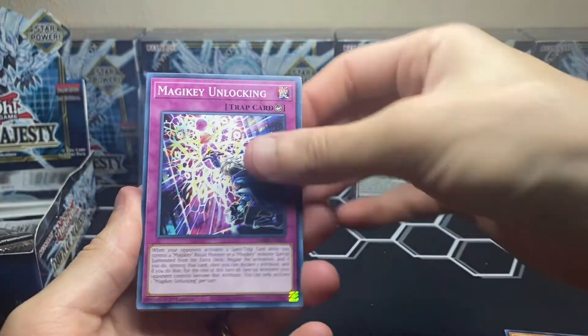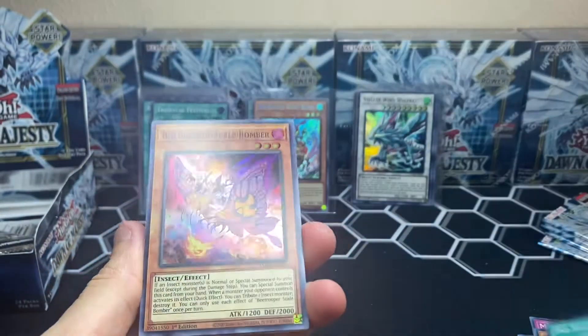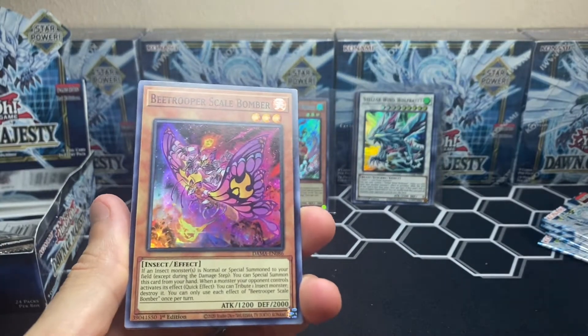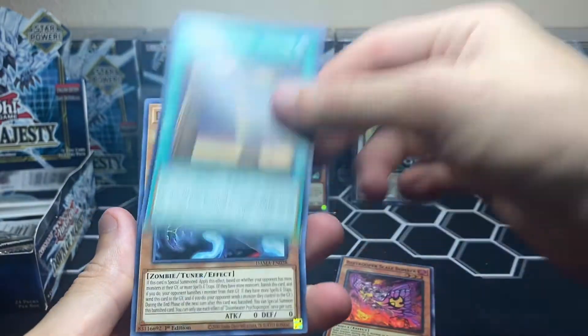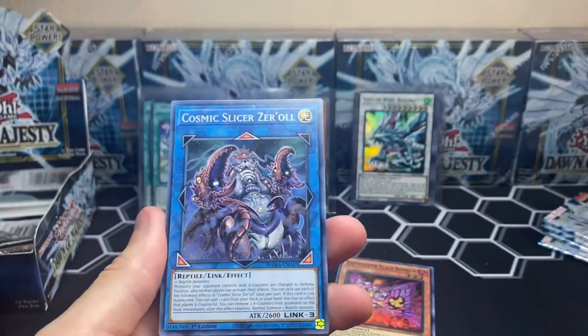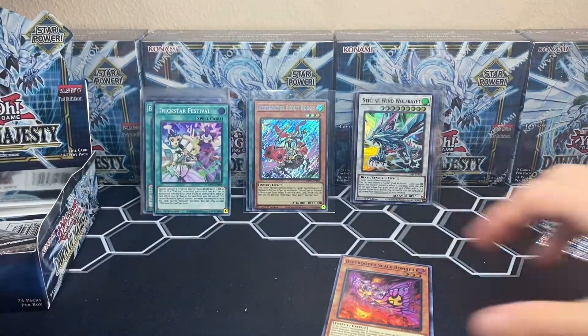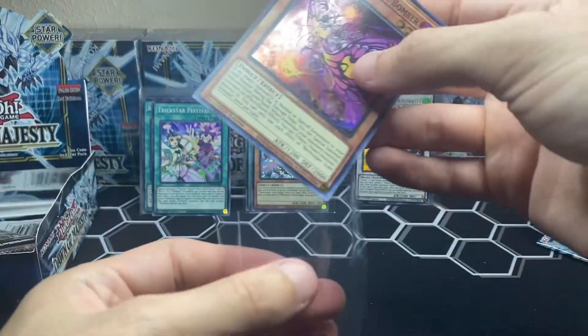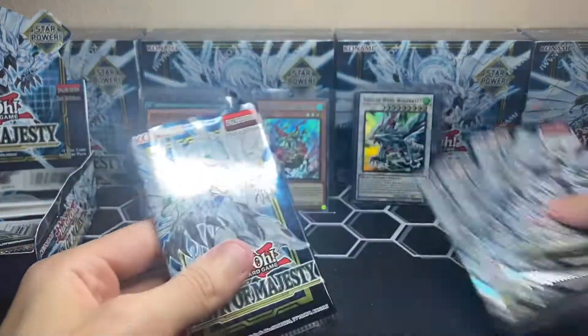We still have a few more packs to go. We have Beat Trooper Scale Bomber — I'm getting so many Beat Trooper cards I might as well try to formulate a deck. We got Clavicus, the zero sushi roll slicer. Putting this Beat Trooper in a sleeve. Four more packs to go.